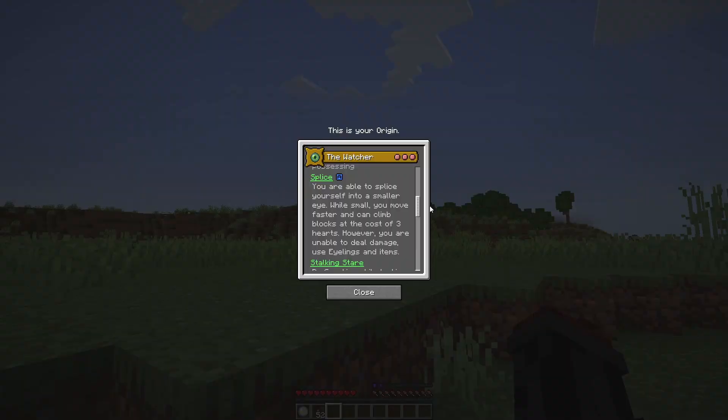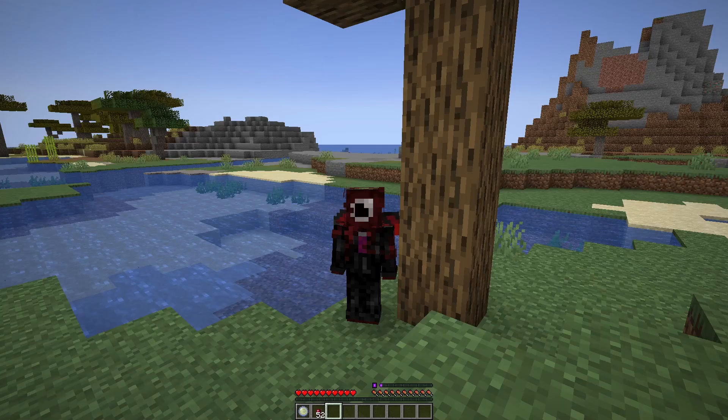For our next power, we have Splice. You are able to splice yourself into a smaller eye. While small, you move faster, can climb blocks, at the cost of 3 hearts. However, you are unable to deal damage, use Eyelings, and items.